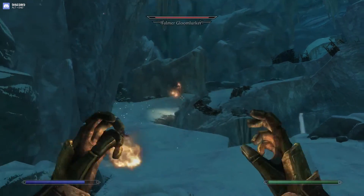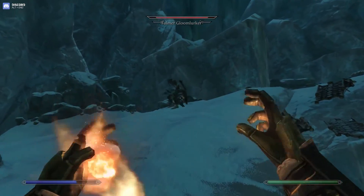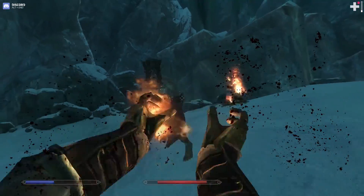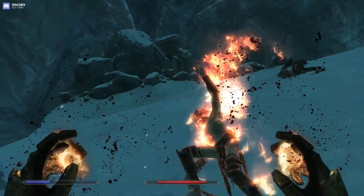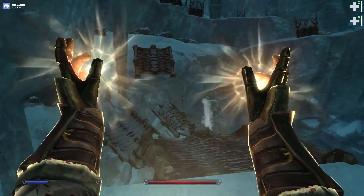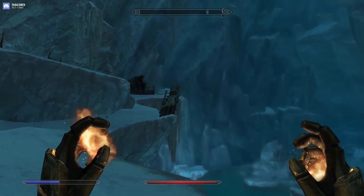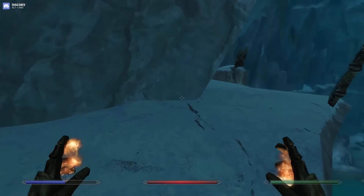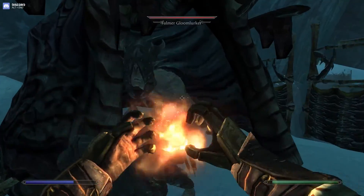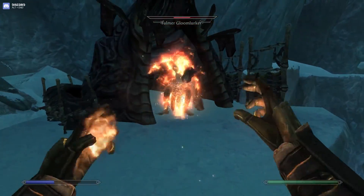I'll just attack these guys to get rid of them. That'll do a lot of damage which will help. That was easy enough. That was close — I could have fallen off there. And there's a Gloom Lurker who will be dispatched fairly easily. Someone's shooting arrows in my back — oh, it's a farmer from behind. Sneak attack.